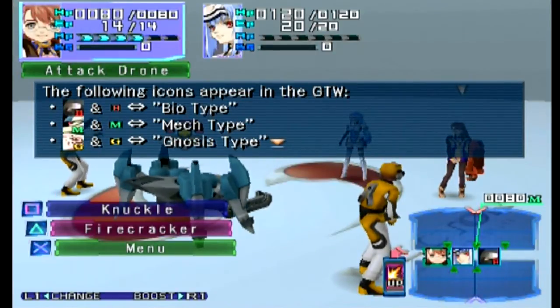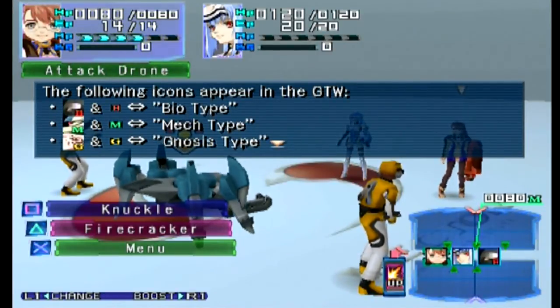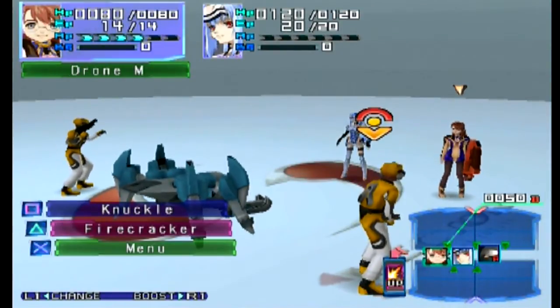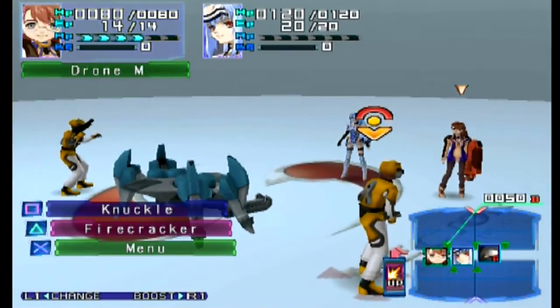It really does affect things and I hope I can keep them in mind. Bio, mech, and they reveal that G stands for gnosis type — even though we have absolutely no idea what a gnosis is at this point in the game. It's not biological and it's not mechanical — it's 'other,' although it is a very specific type.